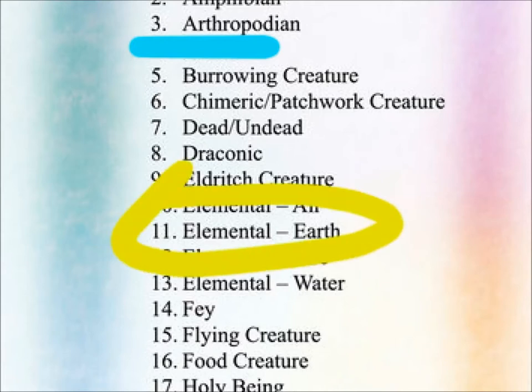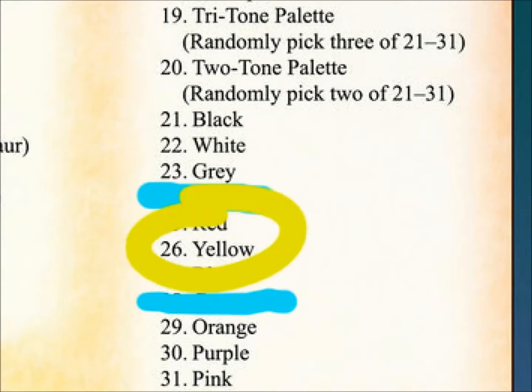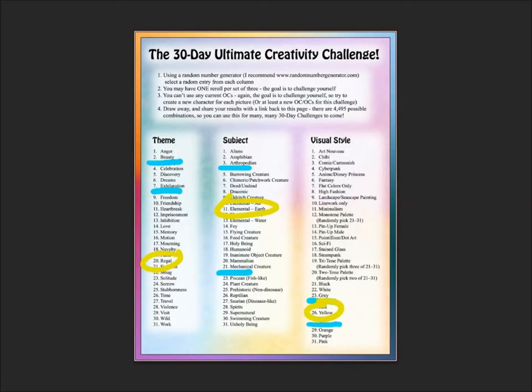The way we randomly generate this is I just use Google's random number generator, click on the number, and it randomly generates a number. Whatever it lands on is the theme I choose, and if it's a number I've already chosen, I skip it and keep rolling until I get something new.